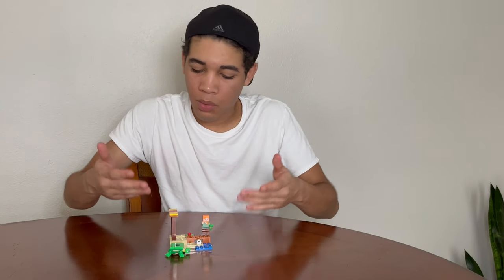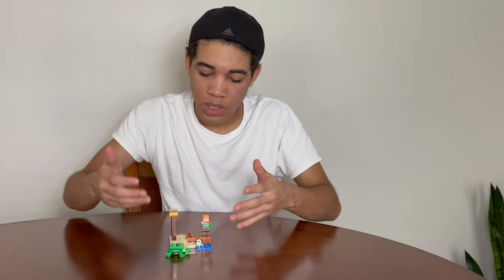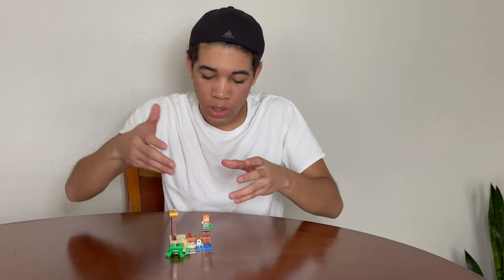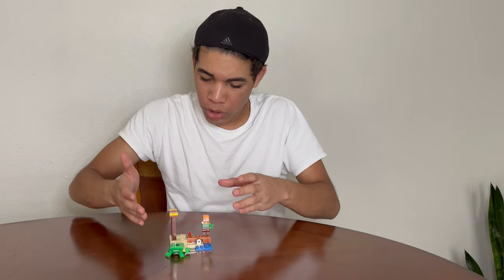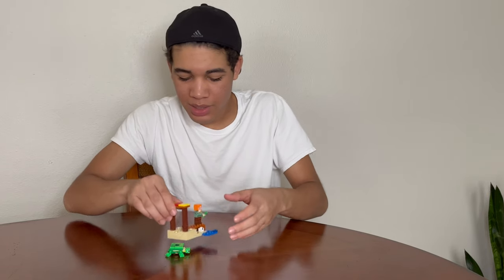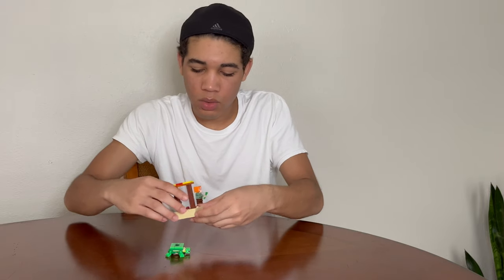So this is the Turtle Beach set. What I like about it is that it comes with a turtle, it comes with Alex, and she's holding a piece of seagrass. It also comes with a beach, the ocean, and this roof structure, and a turtle egg. Also, they surprise us with this little flower here on the back. That's cool.